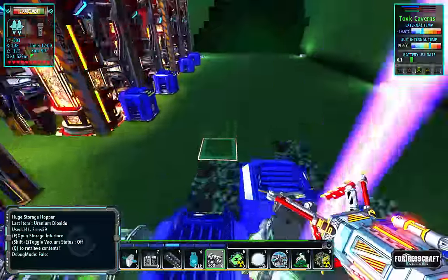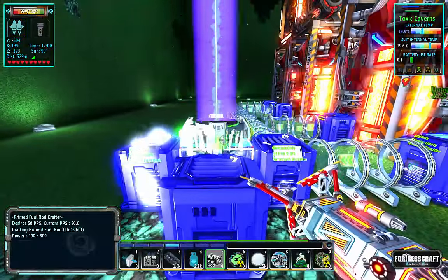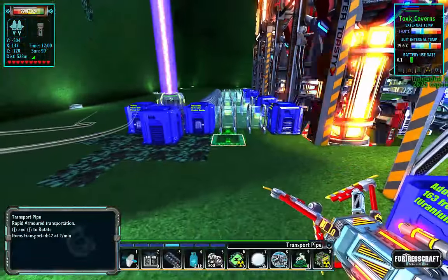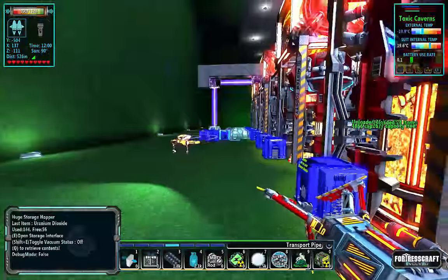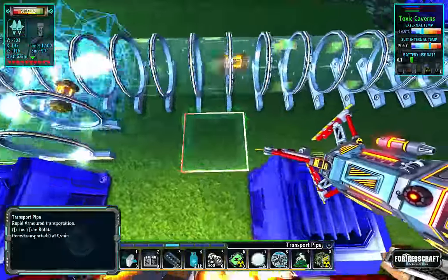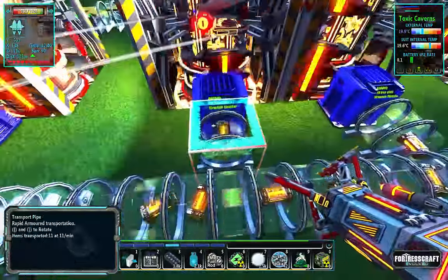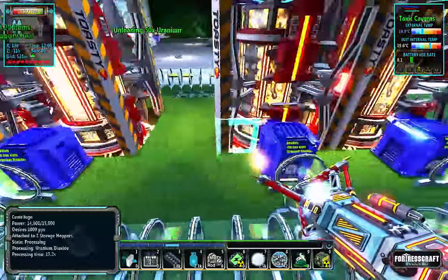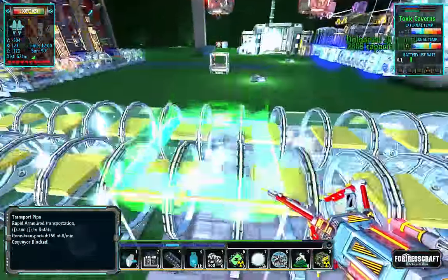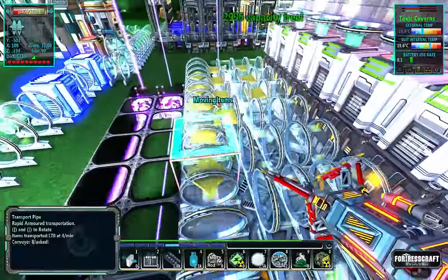Six million power sitting in that chest — nice. I might be able to get away with adding all of these up to this same system here, but I need to add them to this side. There we go — even more for the pile. There are quite a lot in each one of these. How is my yellow cake doing over here? I might need another centrifuge.